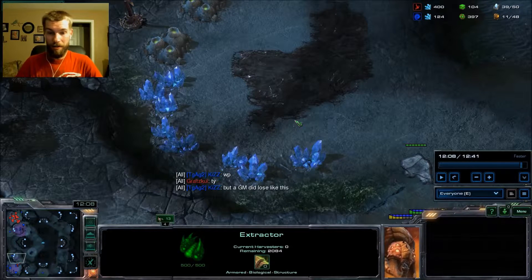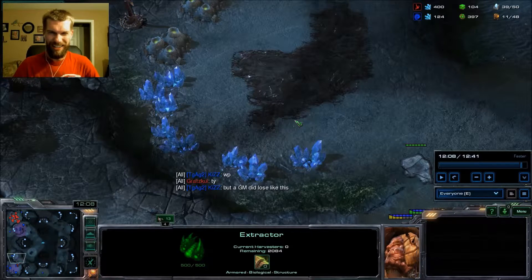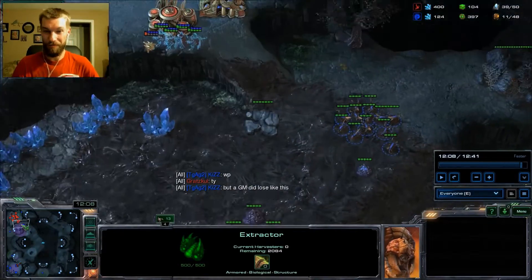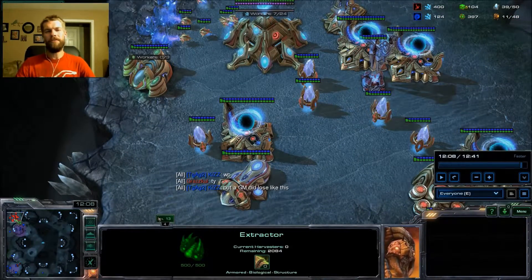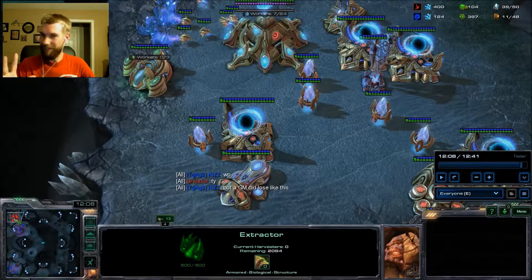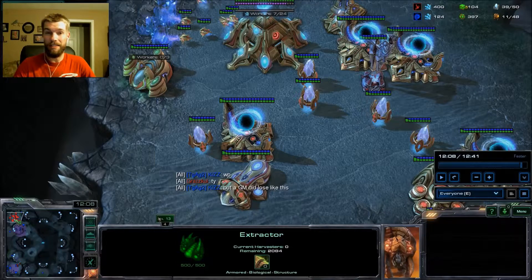If what he says here is true, a Grandmaster player lost to this build — I'm not sure I'd buy that, but I'll take his word for it for now. Anyway, scouting is important. Keep on it — I know sometimes I lapse myself — but it will stop a lot of cheese. Cheese is relatively easy to beat if you can see it coming.